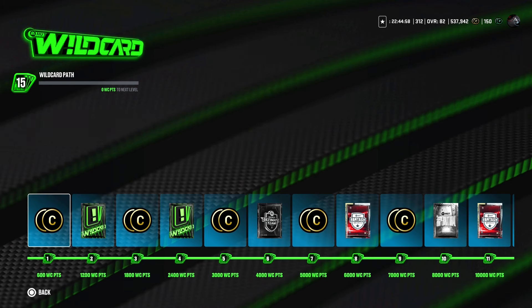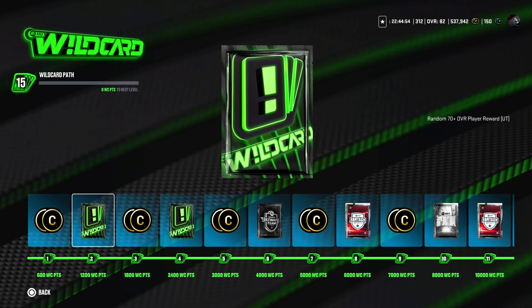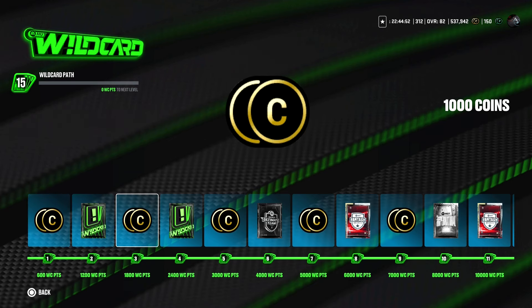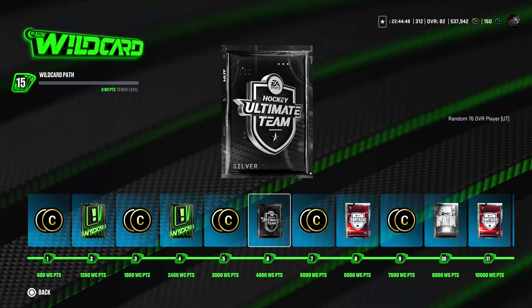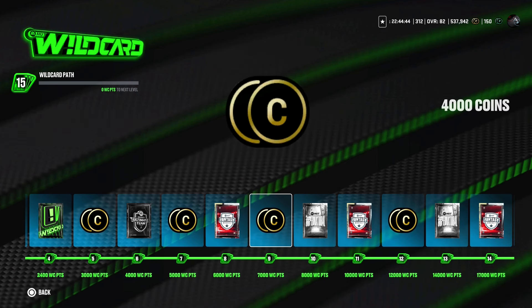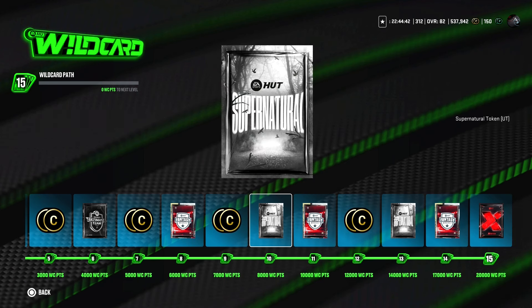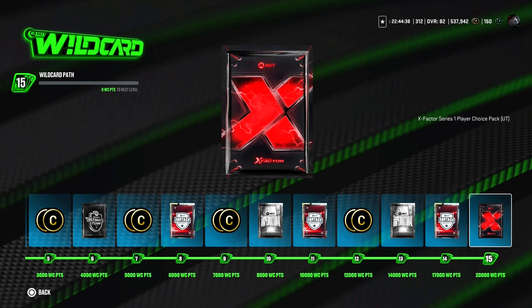For the Wild Card path, I feel like they're holding back so much. You do pick up 16,000 coins throughout the entire path — that's decent. For packs, you get a couple random 70 OVR player rewards, a random 76, three Fantasy Hockey collectibles, which is nice, two Supernatural tokens, and at the very end, the X Factor Series One Player Choice Pack, which is really nice.